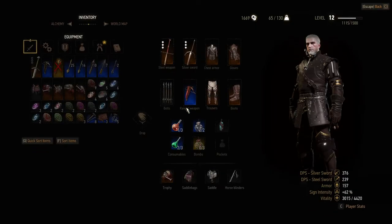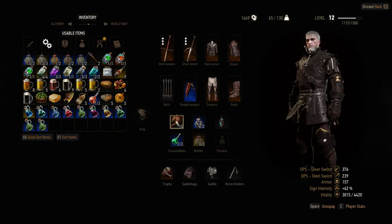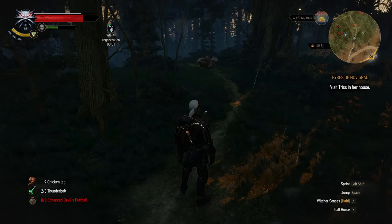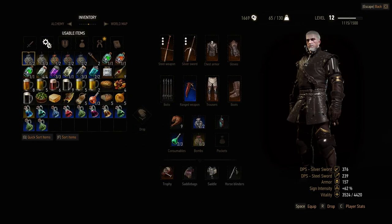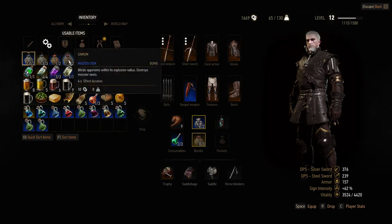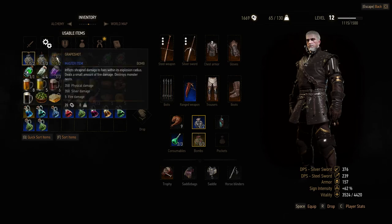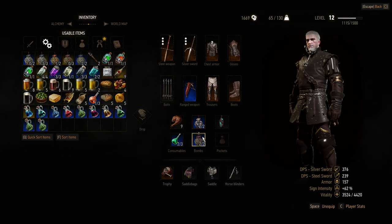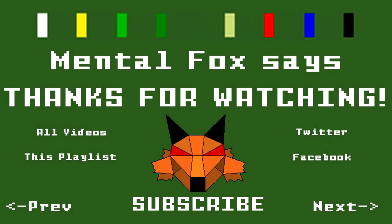I can't afford to take another potion because of the toxicity, so I'll eat this chicken leg and munch on that. Maybe I should hit him with a bomb — let's see, dragon's dream, northern wind that'll just freeze him, samum — where are my other bombs? Grape shot. Let's throw samum at him. Oh, he's on the move again. He's on the move — he's on the move.